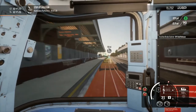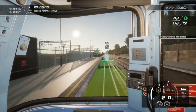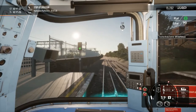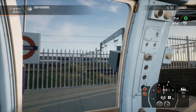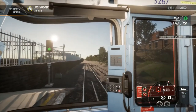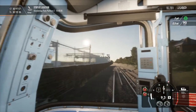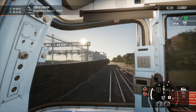Here we are entering the longest station on the route: Stonebridge Park. It's about 250 metres or so, which is pretty long. Obviously running adjacent to the West Coast Main Line - I think we've figured that out, but in case some of you didn't know.